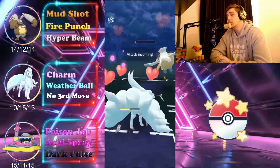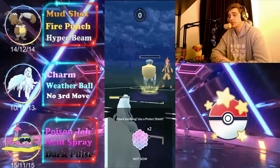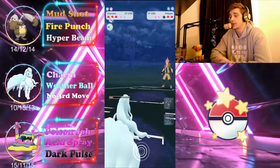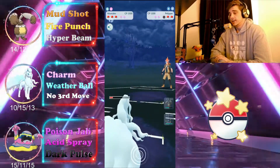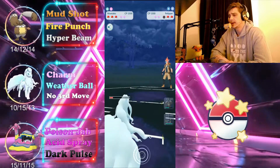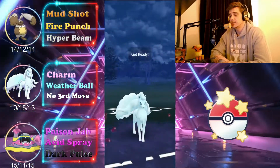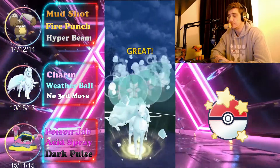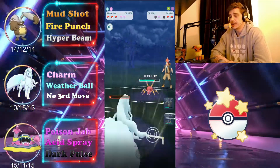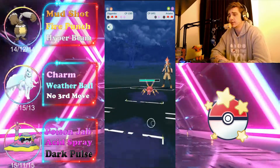It doesn't quite finish it, so we might need to shield — but we just take it as well, and Ninetales handles that and farms Pelipper all the way down. They come back in with their Ariadose; we're able to reach the Weather Ball, which works out really well for us. Ariadose takes minimal form damage and we get their first shield, so we'll come back in with Diggersby.